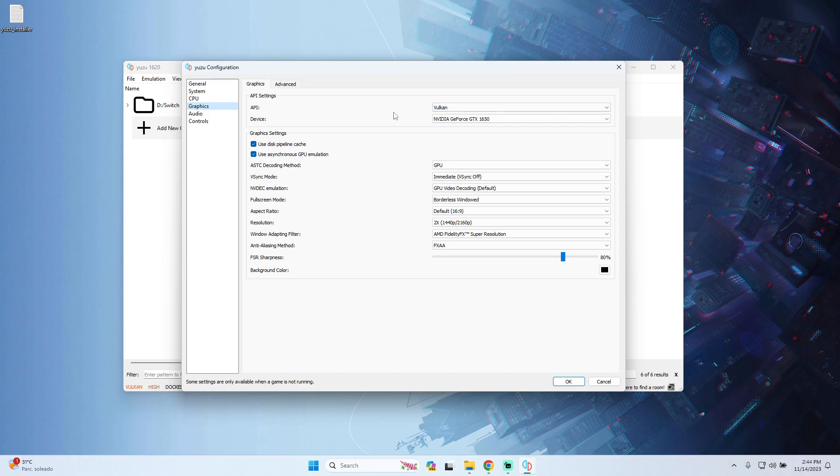Now go to Graphics — this is the most important part of the configuration. For API, if you have a good graphics card like an Nvidia or AMD card, use Vulkan and select your graphics card on the Device option. If you have an older or less powerful graphics card, use OpenGL as the API. On graphic settings, enable 'Use disk pipeline cache', 'Use asynchronous GPU emulation', and set the shader backend to GPU. V-Sync is not really important so I recommend turning it off for better performance.